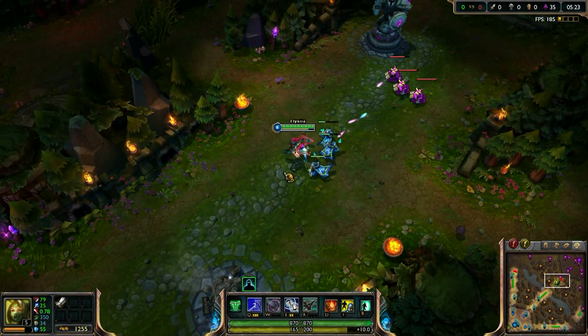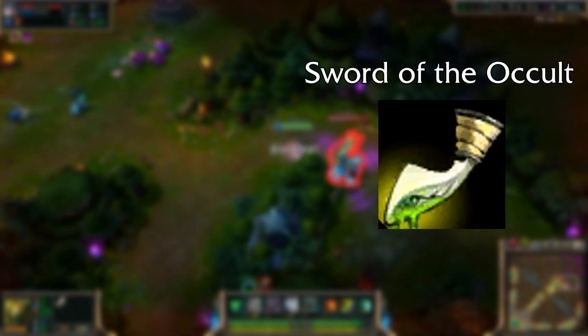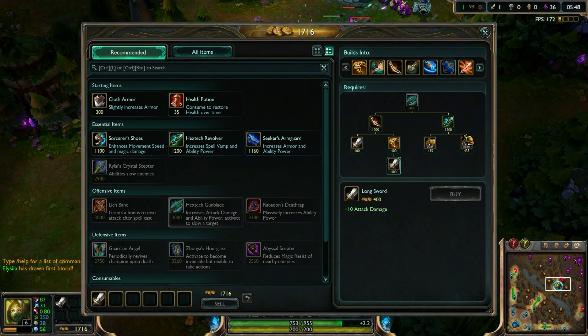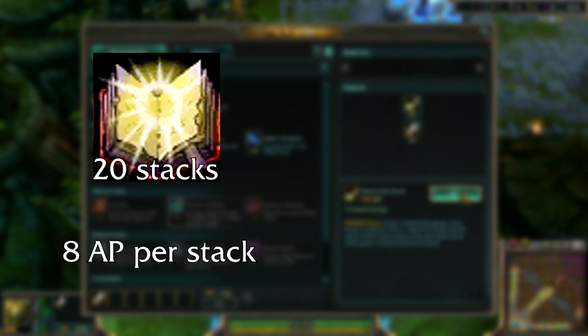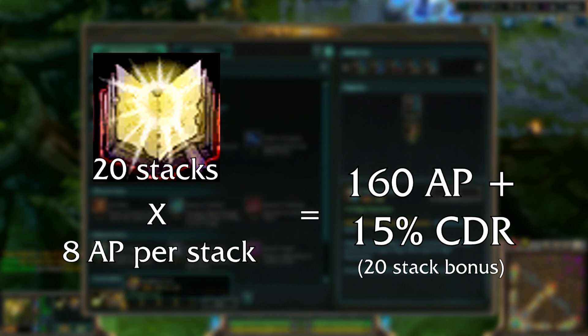There are currently two snowball items in League of Legends. The first and more common one is Mejai's Soulstealer, and the other one is called Sword of the Occult. Mejai's Soulstealer gives you 20 ability power, and whenever you kill or gain an assist on an enemy champion you get stacks on this item. A kill gives you 2 stacks while assists give you 1 stack. The maximum number of stacks is 20, and each stack is worth 8 ability power, meaning a fully stacked Mejai's gives you a bonus of 160 AP as well as 15% cooldown reduction.